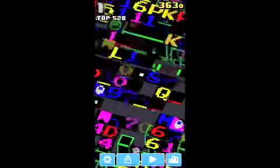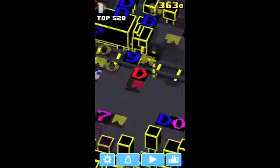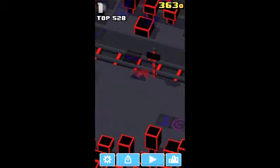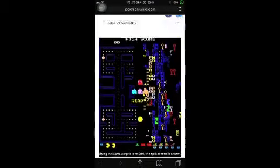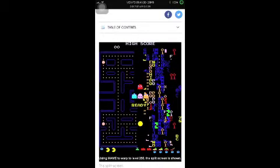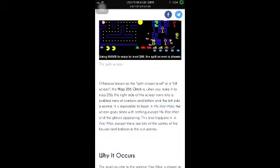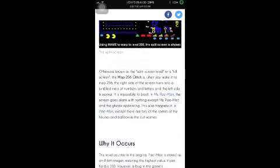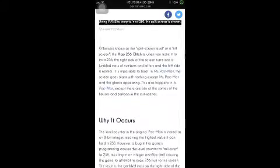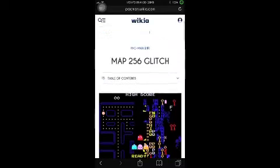See all those numbers and layers popping up? That is actually from a glitch from the actual Pac-Man game. It's called the Map 256 glitch. It's basically when the whole right side of the screen goes all glitchy like that, and it's basically impossible to beat. It also happens in the Ms. Pac-Man game and Junior Pac-Man game.